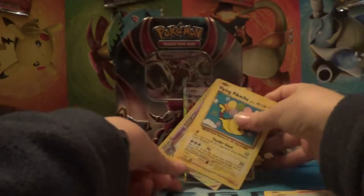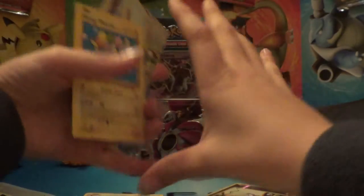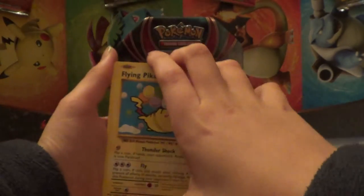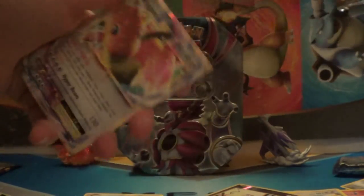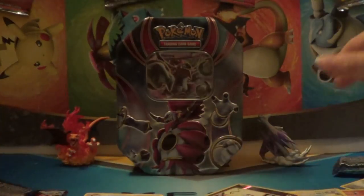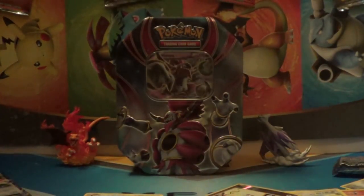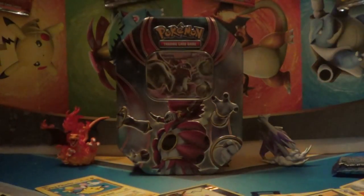So overall, this is a pretty good pack opening. We've got Flying Pikachu Secret Rare, we've got Nidoking Break, and Dragonite EX. Tell me if you've got any Evolutions Packs and if you've got anything this good. See you in the next video.